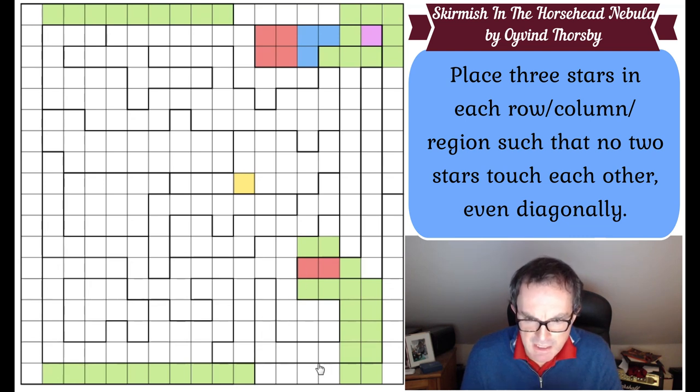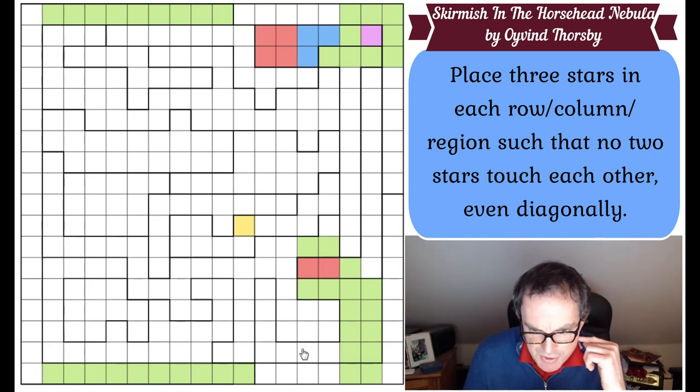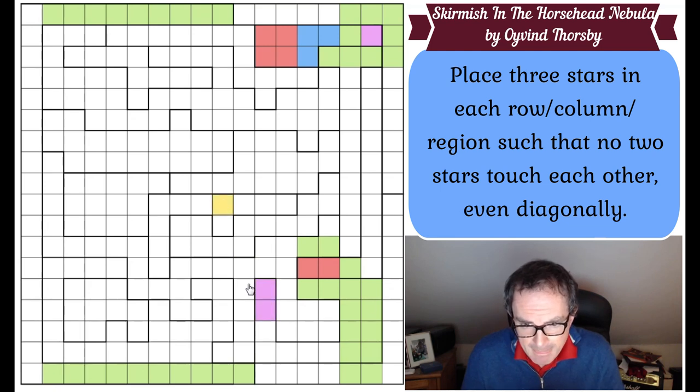Look at this funny region here. If we were going to try and divide the remaining white cells of this region into two by two regions, this could be one, that could be one, and this could be one. So there are exactly three partial two by twos that we can use - that's what we must use. We need to put three stars in. So these squares now become green - we can't put a star there or it'll remove all the possibilities for the blue.